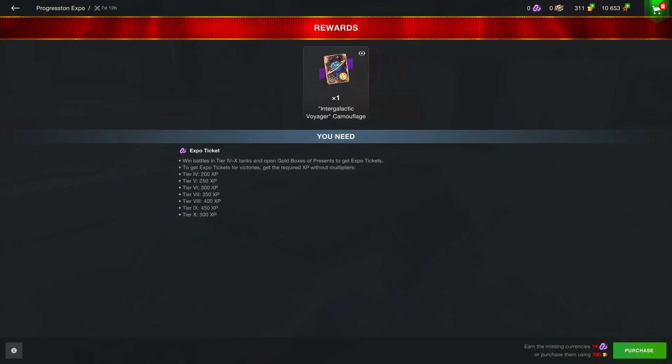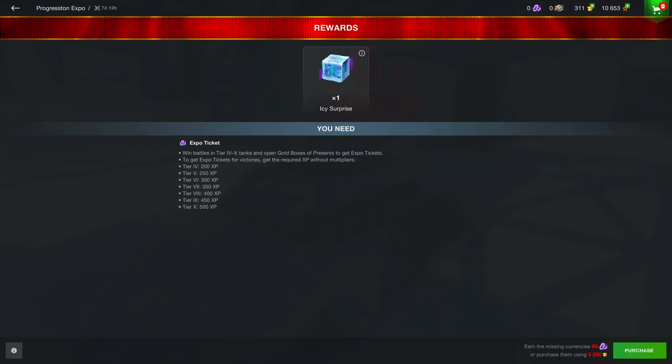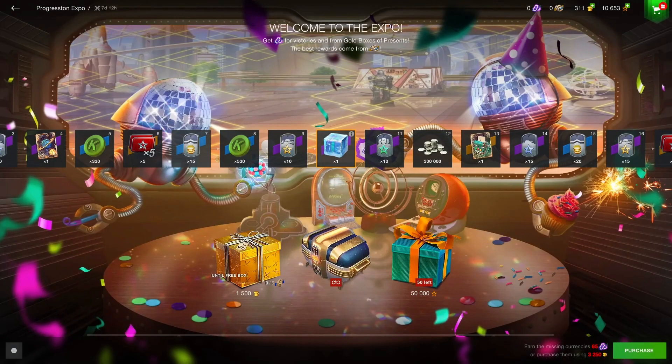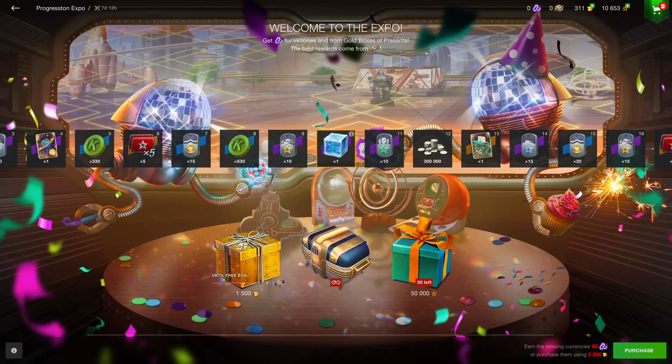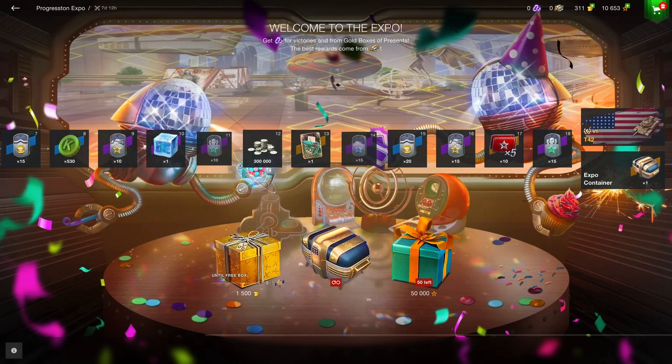You also get XP boosts, which is very nice for free-to-play players, and camouflage — the intergalactic camouflage. Then there's a very peculiar item called the Icy Surprise. It says it'll come in handy at the end of the year, so I'm assuming you'll be able to open it for maybe a lot of XP, a tank, or something cool. Wargaming wants you to keep your hands on it — don't sell it, keep it in your garage and see what you get at the end of the year.